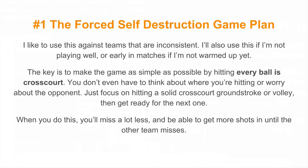The first doubles strategy is the forced self-destruction game plan. With this strategy, you force your opponent to make errors and self-destruct. I like to use this against teams that are inconsistent, and I'll also use it if I'm not playing well or early in matches if I'm not warmed up yet. The key is to make the game as simple as possible by hitting every single ball cross-court. You don't even have to think about where you're hitting — just focus on hitting a solid cross-court ground stroke or volley, then get ready for the next one.